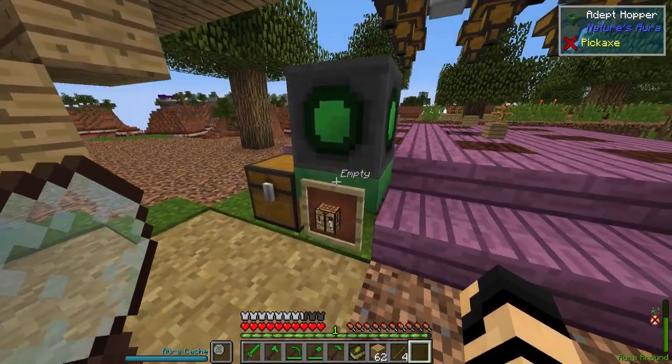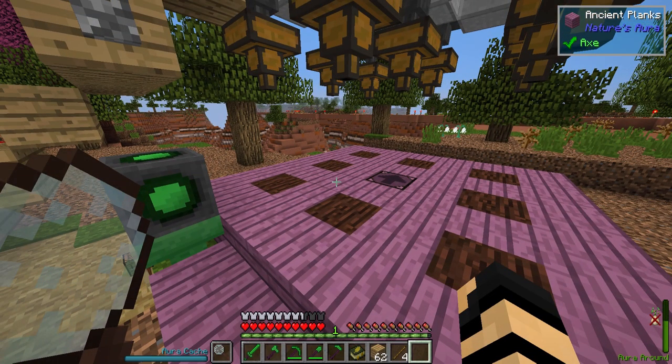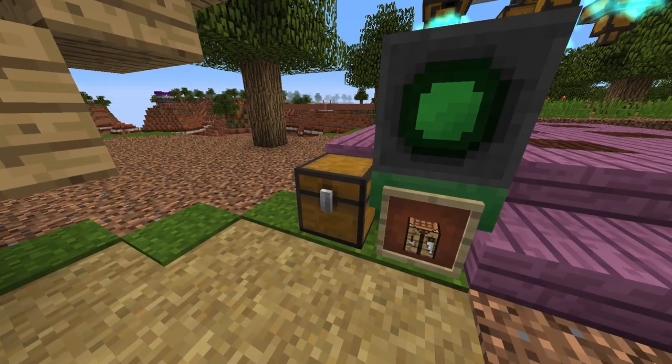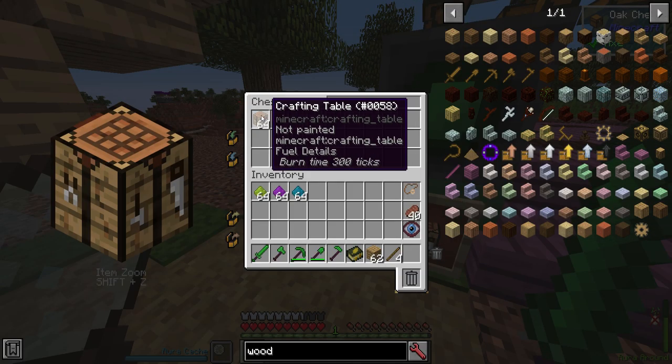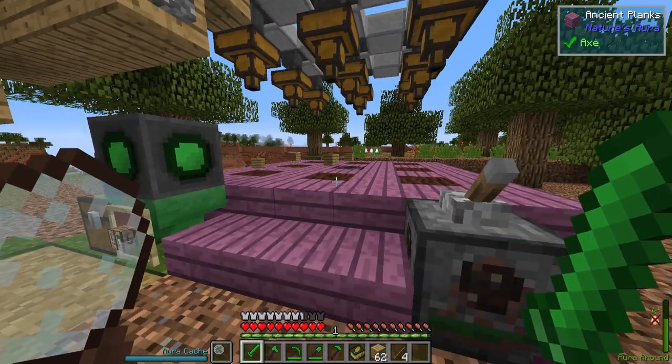I'll hover up here for a moment. You can see that the wood planks get turned into crafting tables, which are then getting brought into this inventory here. Remember that stack that I put in there? We're going to see another one pop in. There we go. So you can see we're crafting, auto-crafting these. And it's pretty darn cool at the cost of a tiny bit of aura in the area.